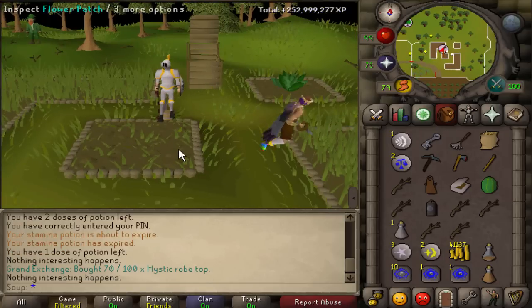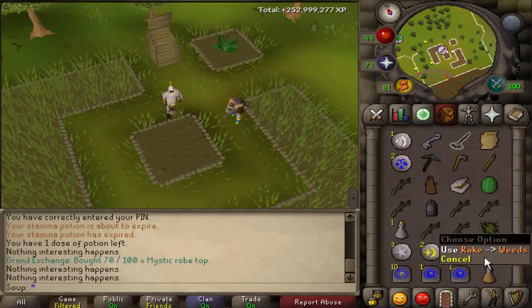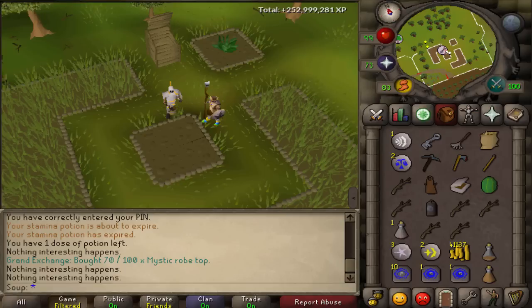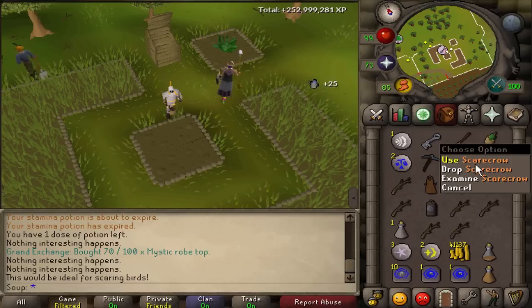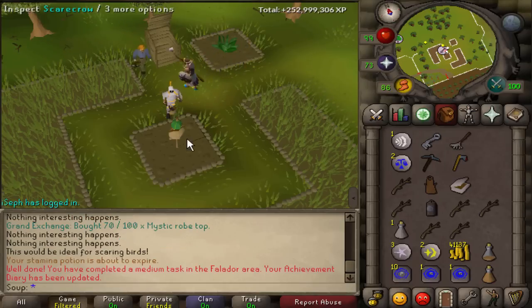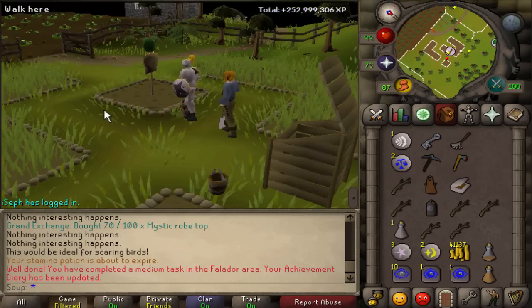Now use your bronze spear on the hay sack, then use your watermelon on that to create a scarecrow, and use the scarecrow on the flower patch. That completes the scarecrow task — it'll probably stay there forever.